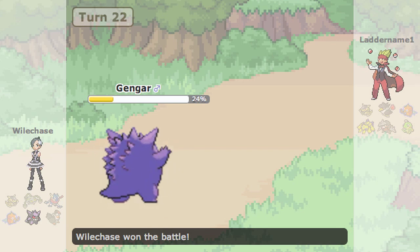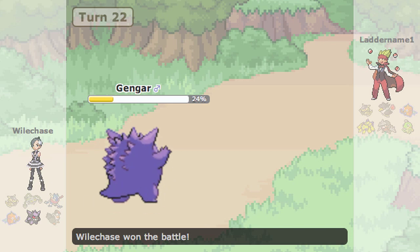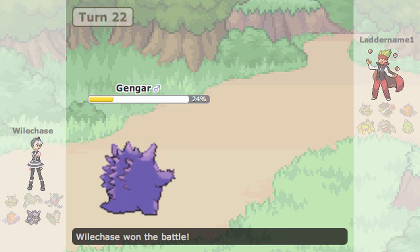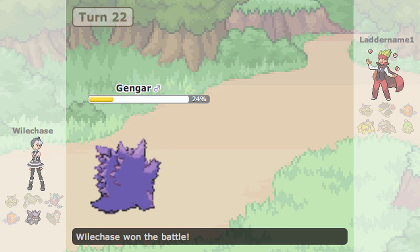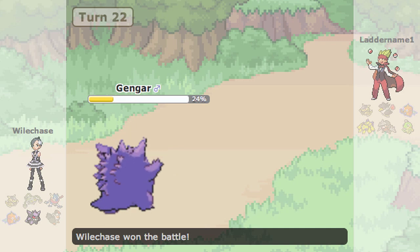So I just go for sludge bomb and luckily he doesn't have sucker punch. It makes sense why he doesn't, though it may still be a good move to have — he probably has earthquake in his last slot. Either way, he didn't get sticky web up since Galvantula used thunder wave instead, and that's the game. GG — it got close and a bit weird, but it worked. Anyway, that's it for this one — hope you guys enjoyed, comment, sub, later.